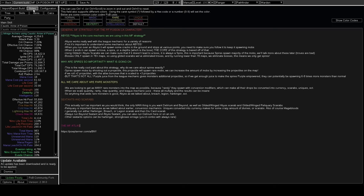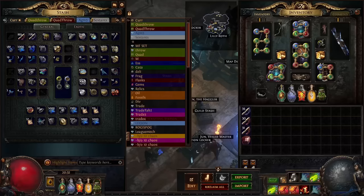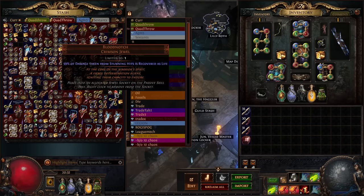This video is about my current MF strategy, so let's get into that. Currently I am going abyss, mostly, with unique scarabs. I have been doing this for two days — I found a mageblood, a squire, pretty much every T1 unique in the game. I found four storm shrouds, for example, and basically every single jewel.